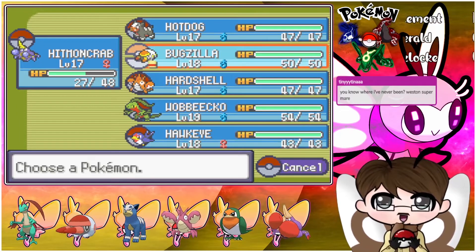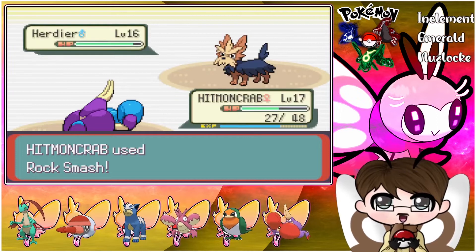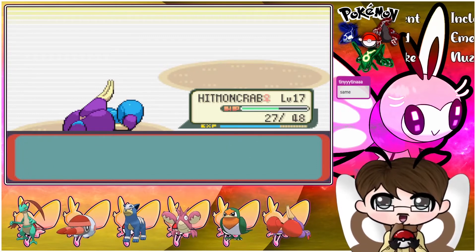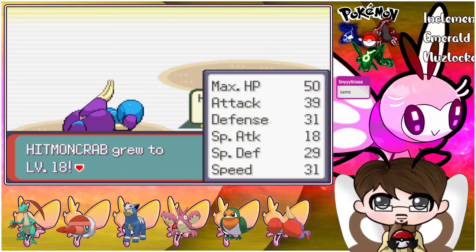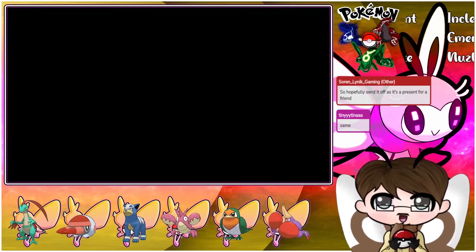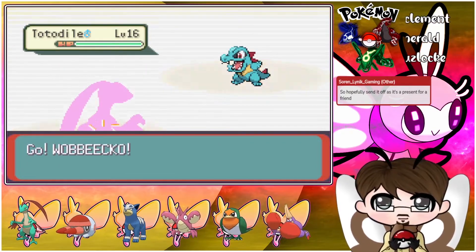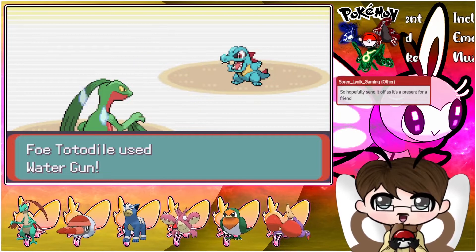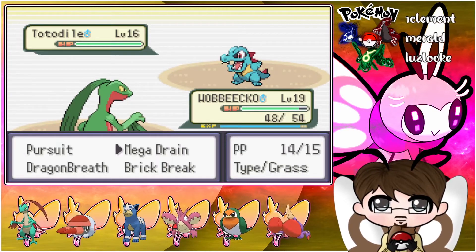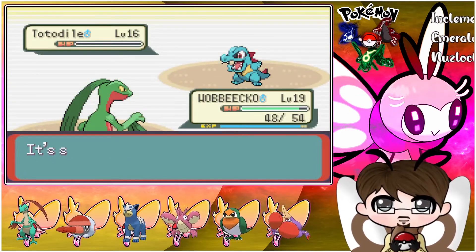I lived very dangerously there but I kind of felt like Rock Smash was going to go. Hitmancrab level 18. We got a Totodile - do you have Ice Fang, I wonder? I'm about to find out. Water Gun - that is fine. I notice sometimes these games have egg moves. That was a crit - oofed! Give me my health back. Nice easy clap.